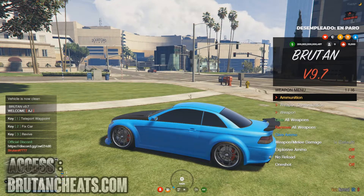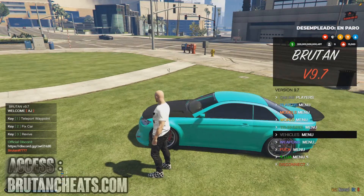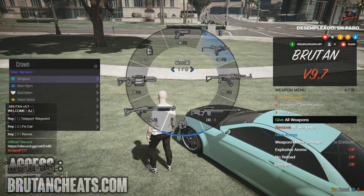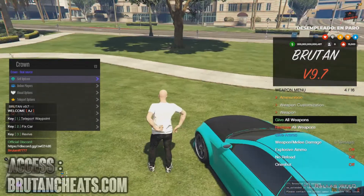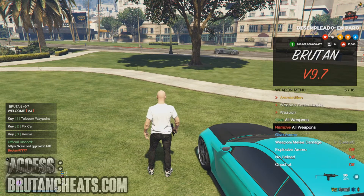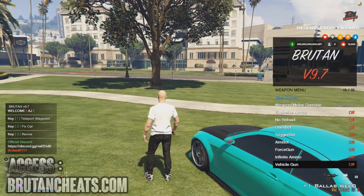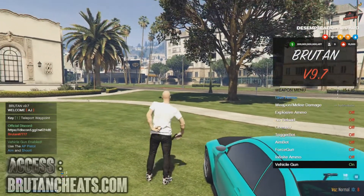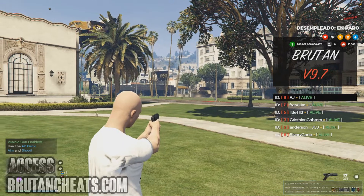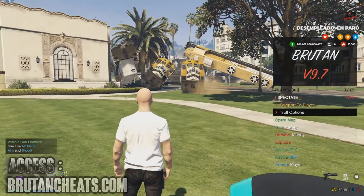We have weapon options. Let me get out of the vehicle. As you can see I don't have any weapons on me. Give all weapons — and you see I have all weapons right now. We have explosive ammo, aim bot, trigger bot, infinity gun, and vehicle gun. With this gun I can shoot vehicles. You see I shot a train — four trains with one shot. That's pretty cool.